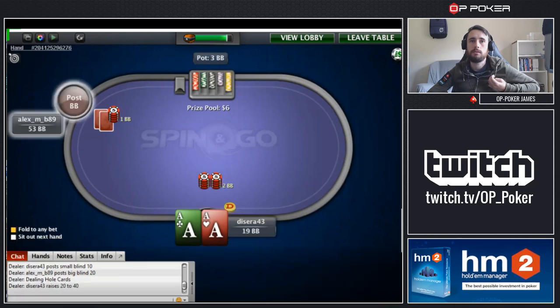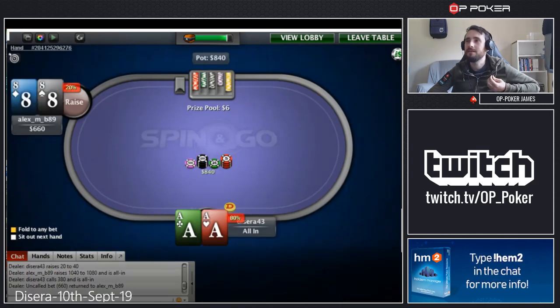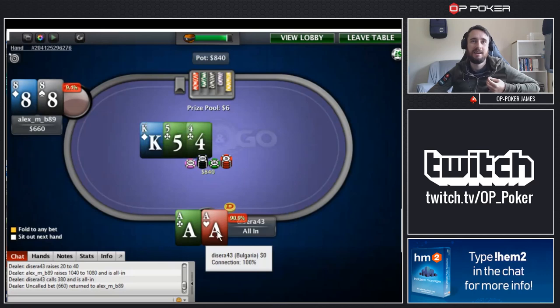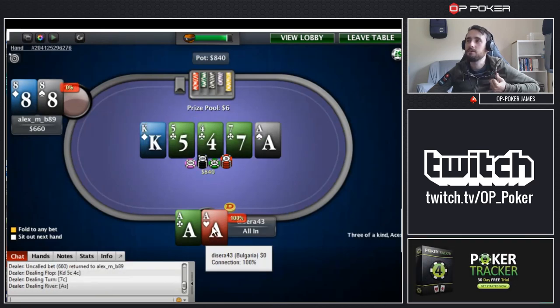We've got aces now. We make a min-raise — I'm fine with min-raising or limping. This is a nice spot: you get jammed on with aces, which is exactly what you want. Can you hold? Yes you can. Good. Now we are the chip leader.